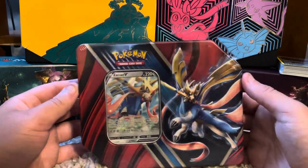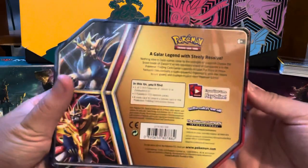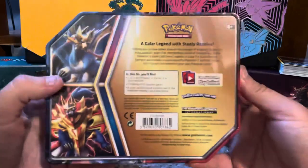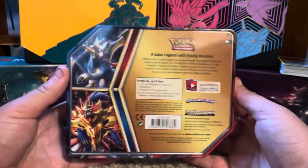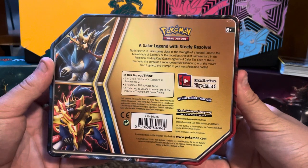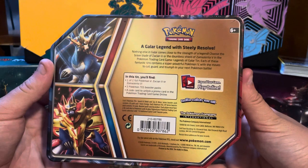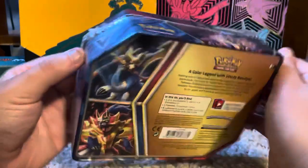Pretty much worth it in my opinion. This tin is pretty cool, it's all 3D and stuff. I'm not sure what we're gonna get — we get one of two foil Pokemon V, Zacian or Zamazenta, five TCG booster packs, and a code card. 'A Galar legend with steely resolve' — they always do puns. 'Nothing else in Galar comes close to the strength of a legend — choose the brave blade of Zacian V or the dauntless shield of Zamazenta V.' Each of these fantastic tins contains a super powerful Pokemon V with moves to cut, guard, and triumph in your next Pokemon battle.